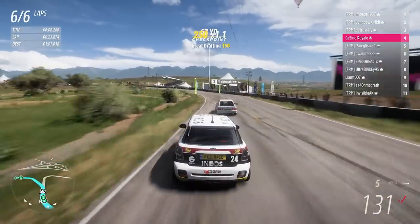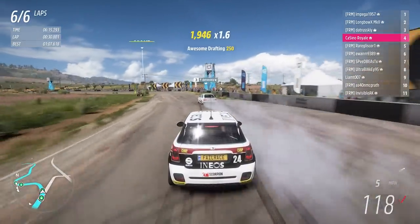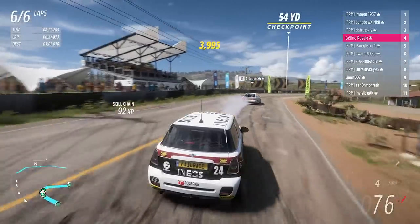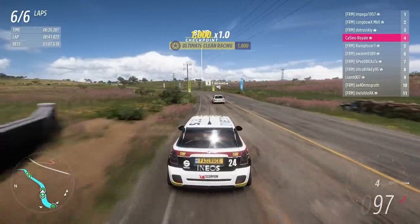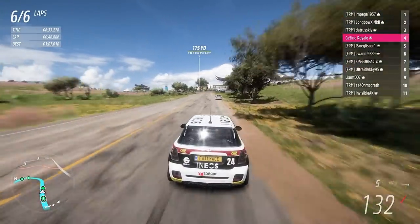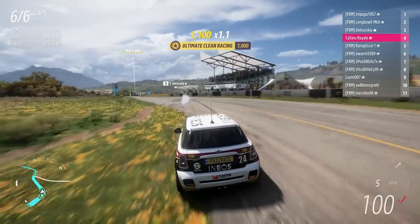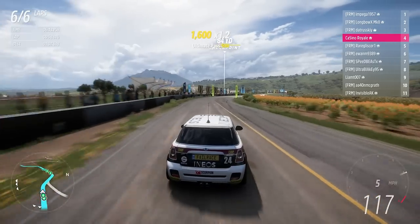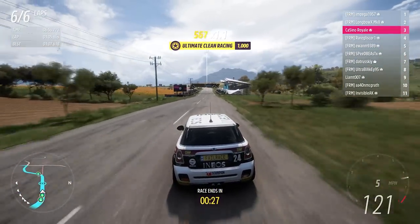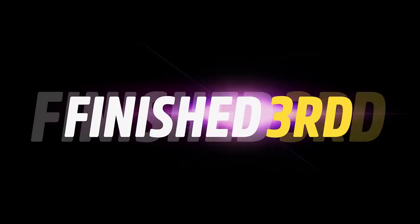The escort has the acceleration to get back past us. I don't think I have a way to fight back unless the escort runs wide somewhere, which doesn't look likely. It does out-accelerate us. I've got to be so careful with the throttle. The MG closes massively through that corner. We vanish up the hill and then it'll probably close massively through the final sequence of corners. And that looked like it got the checkpoint to me - the flag moved. I don't quite know how that happened.